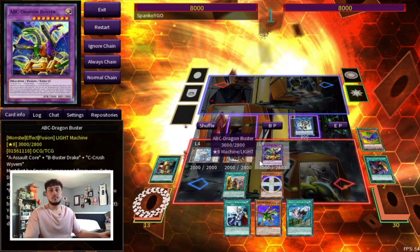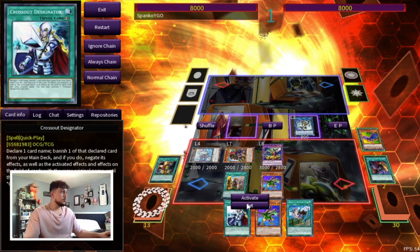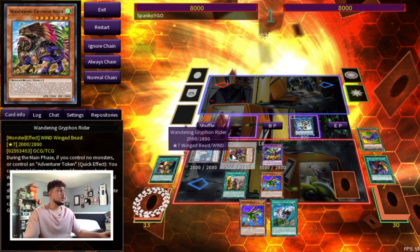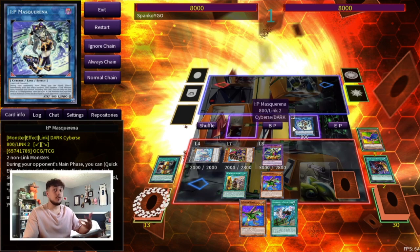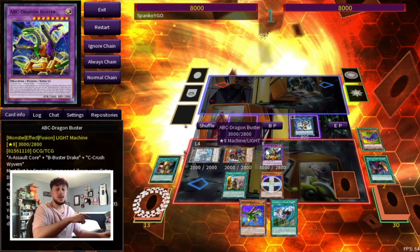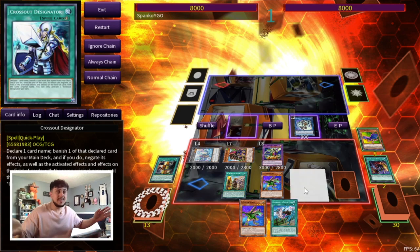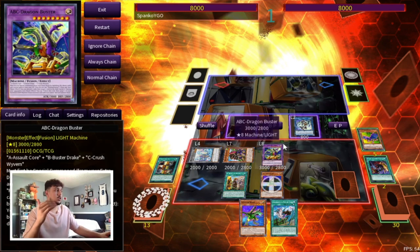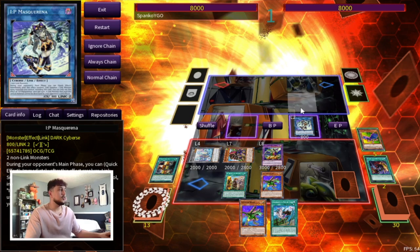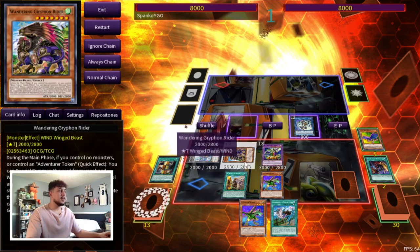At this point it depends on what you think your opponent has. You can equip A Assault Core or B Buster Drake — B is really good not just because of Super Poly, but also for Droplet, Dark Ruler No More, and other cards. B Buster Drake equipping to an ABC is probably one of the stronger options. You end up with ABC pitching Draco Back, which comes back as your Brave Token — so you get an omni negate. IP can go into Apollo for four negates or Underworld Goddess using your opponent's monsters. You have follow-up, and once you tag out with ABC Dragon Buster, Union Hanger triggers to equip a piece from your deck.